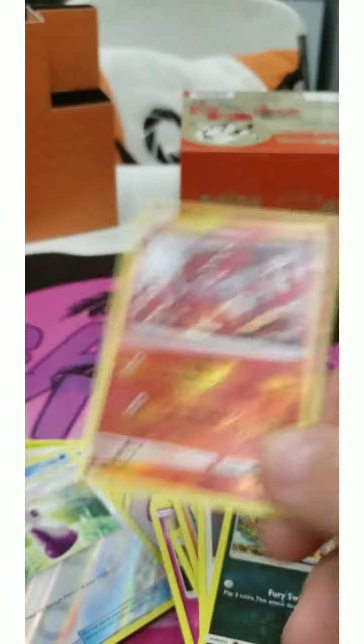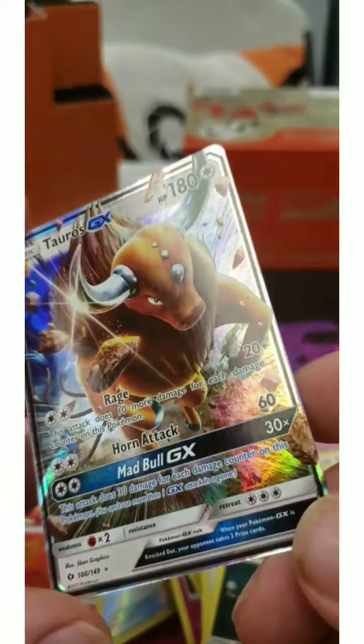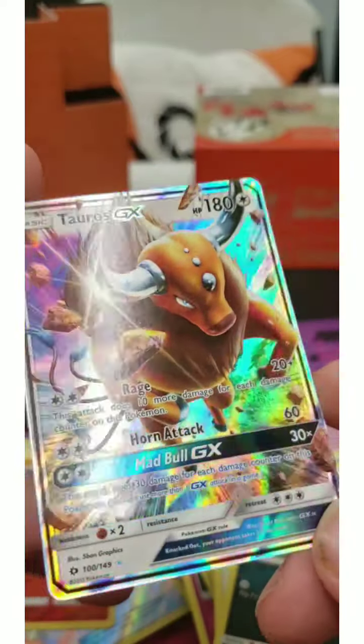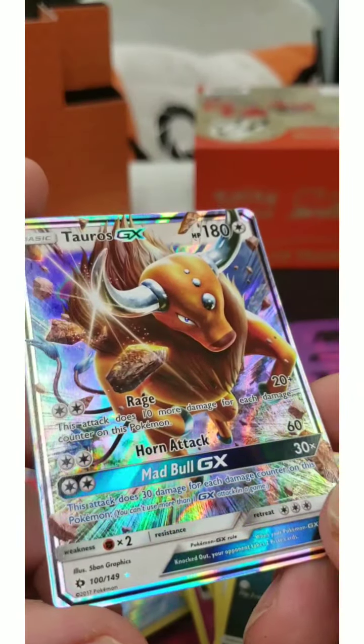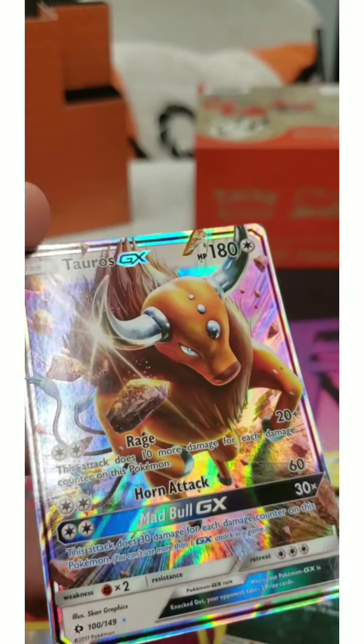So we got a Reverse Holo Sunroar, and then look — we got a Tauros GX. That is hot. Look at the foiling on that. If I remember correctly, this is like one of the first sets that actually started doing the special GXs. Sun and Moon was when they started with the GXs.